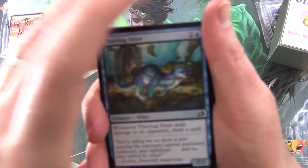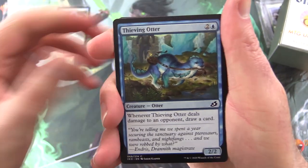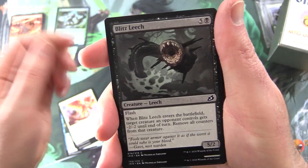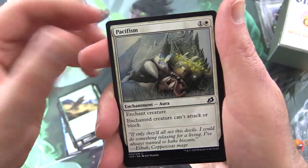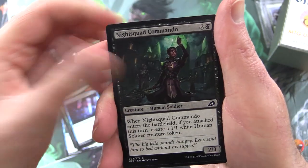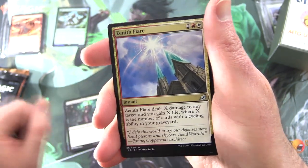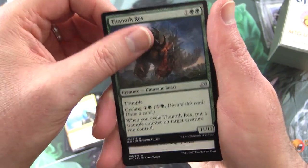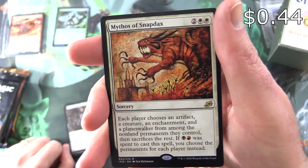Any patrons get the rares, mythics, foils, and anything over a buck. Starting off with Ikoria, we have Thieving Otter, Go for Blood, Spontaneous Flight, Blitz Leech, Fertilid, Greater Sandworm, Pacifism, Blisterspit Gremlin, Fasset Reader, Night Squad Commando, and for the uncommons: Zenith Flare — I did a fun deck tech on that a while back, I'll chuck a link in the corner — Tyrant Noth Rex, Unbreakable Bond. And the rare is Mythos of Snapdax.